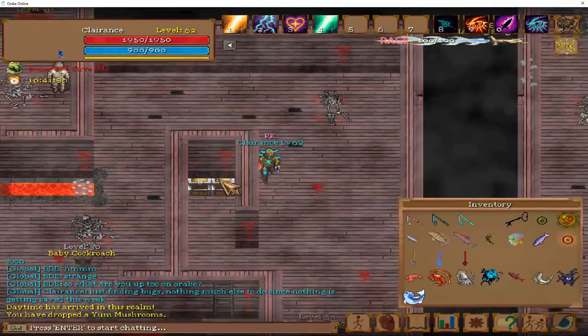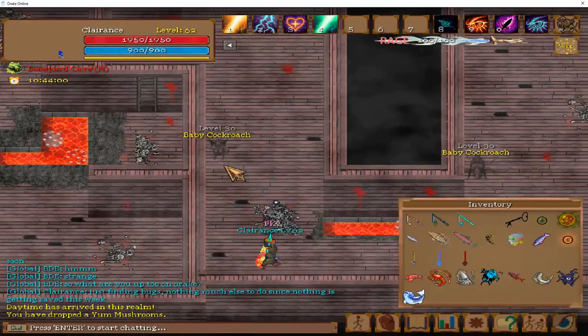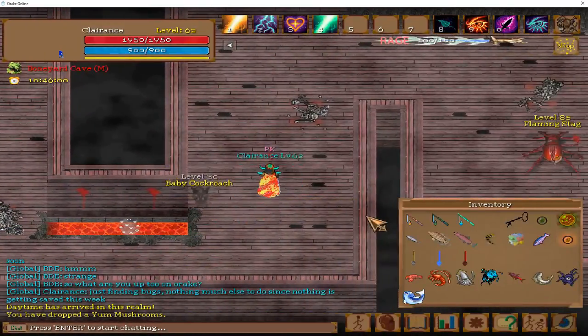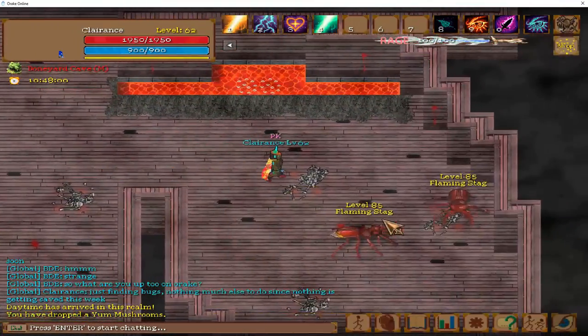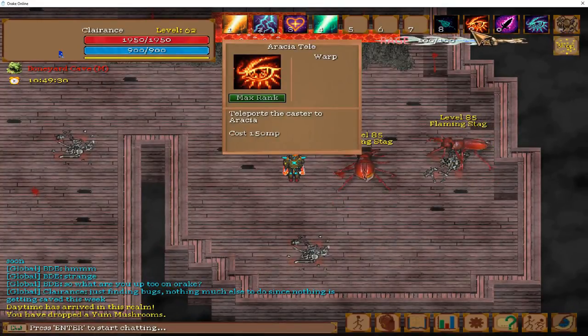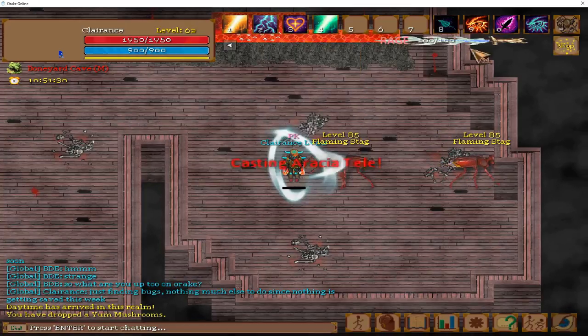We come into this house right here. There are mummies up ahead. They will attack you if you're too close. Do not touch these chests — one of them will kill you. Just a heads up. And all the way to the right over here, we have the flaming stags. 1 in 200 drop chance to get the spear.